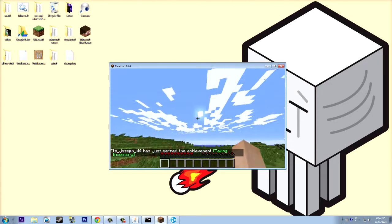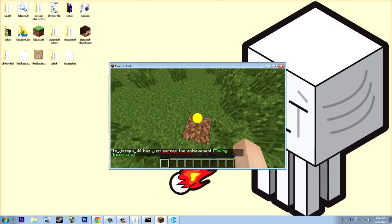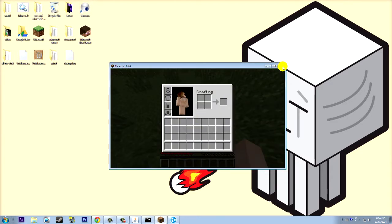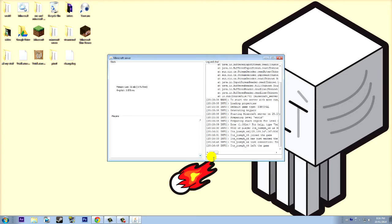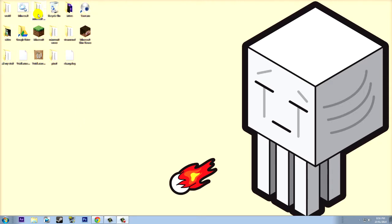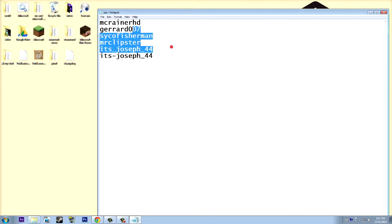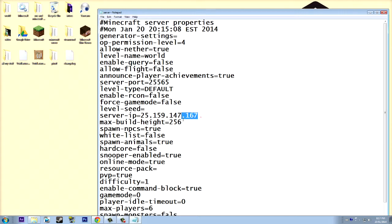If you get into the server and you can't break blocks, here's why: you need to op yourself. Go to the ops file, write your Minecraft username, and you should be able to break things. I'll stop the server, open ops, and add the username — ignore all the other names in there, those are people I've already opped.